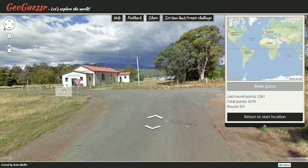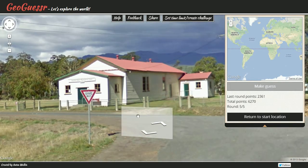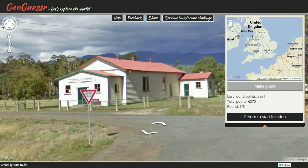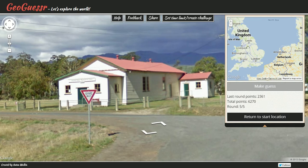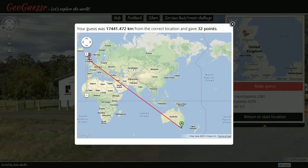The sign is in English, so maybe somewhere in England. Sorry about that — Skype going off. Somewhere in England, maybe in this more mountainous region up here. I'll guess northern England or Scotland. And the answer is... Australia. Of course it's Australia.